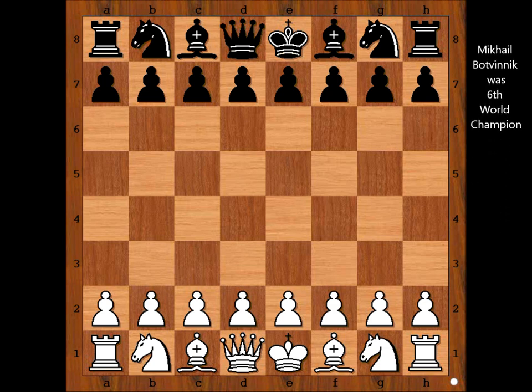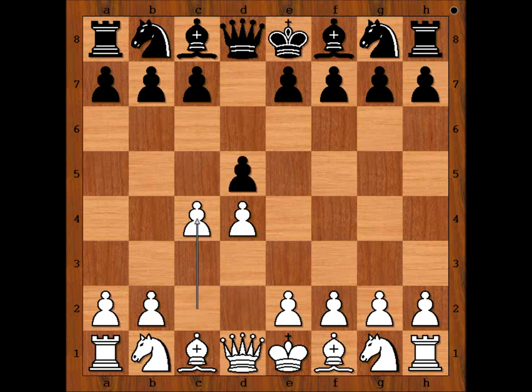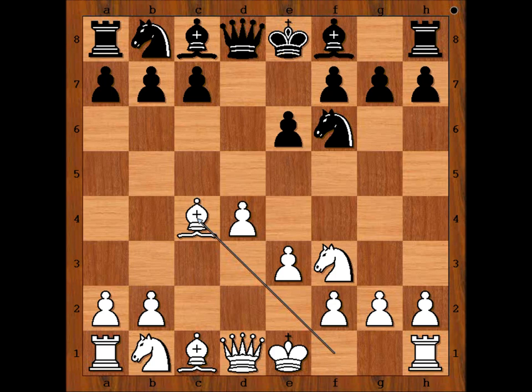Botvinnik had white pieces and he started with d4. Timofiev played d5. c4 — Queen's Gambit. d takes on c4 — Queen's Gambit Accepted. Knight to f3, knight to f6, e3, e6, and bishop takes pawn on c4.